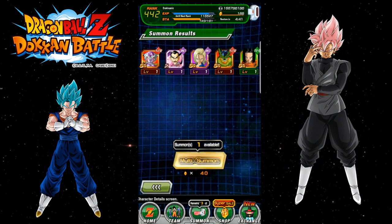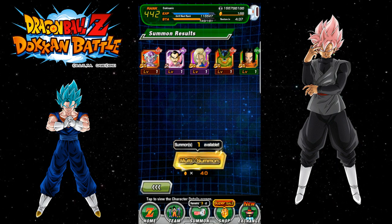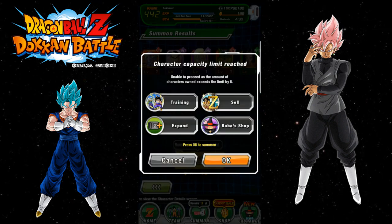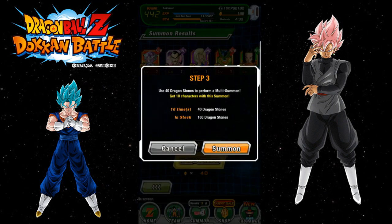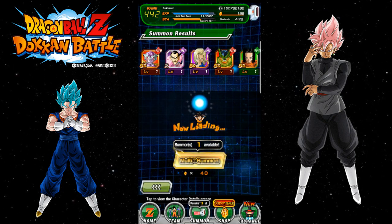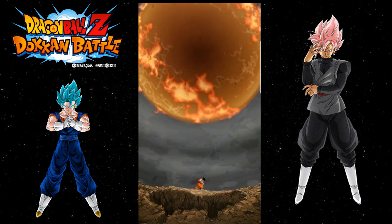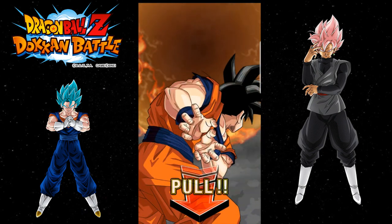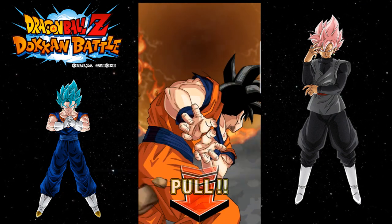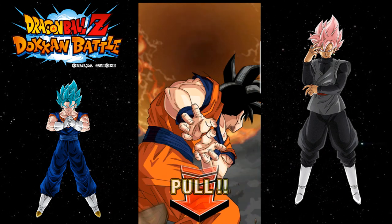Wow, 40 stones — that's a drastic jump from 10 to 20 to 40, they're doubling everything. I will have enough to do all the summons between both banners. Alright cool, step three — I'm going to do step three and then the next one, the free one, we're going to do together as a team multi. If you guys want to do a team multi on the extreme and on the super banner, you can; if not, just let me know what you pulled down in the comments below.